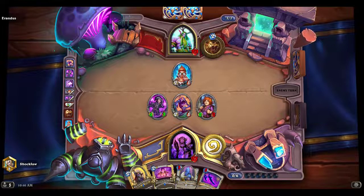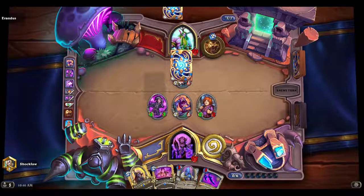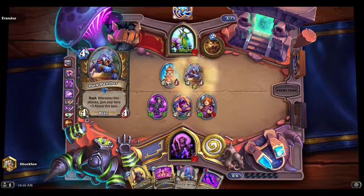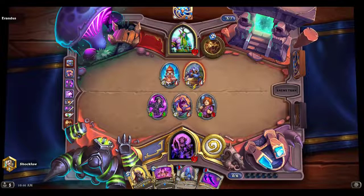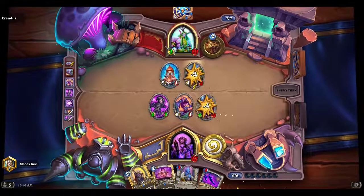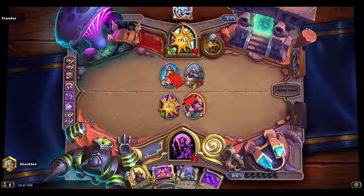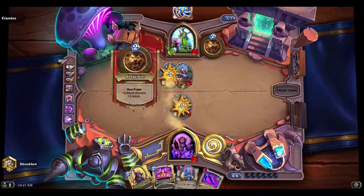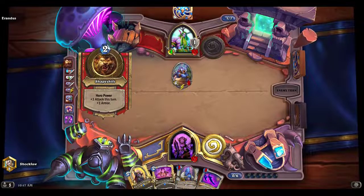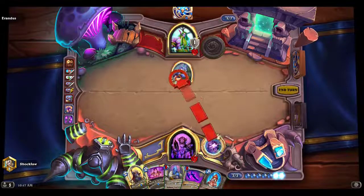I want to start going face as fast as I can because he doesn't have cards right now. We killed off one of his peasants. Does he clear the 4-3? Here's the 2-1 — he gains armor. I'm just gonna clear this.